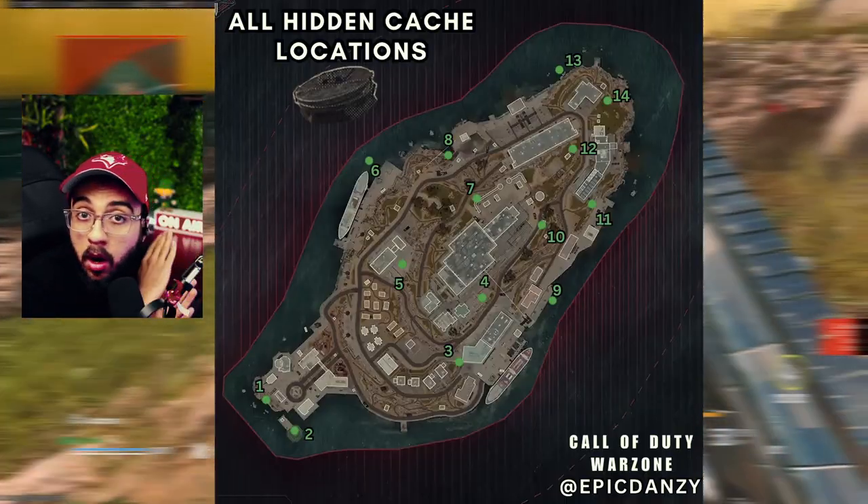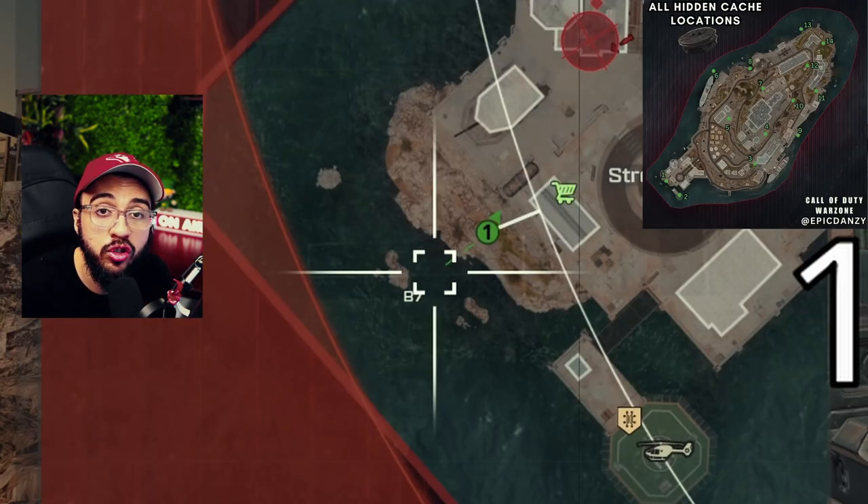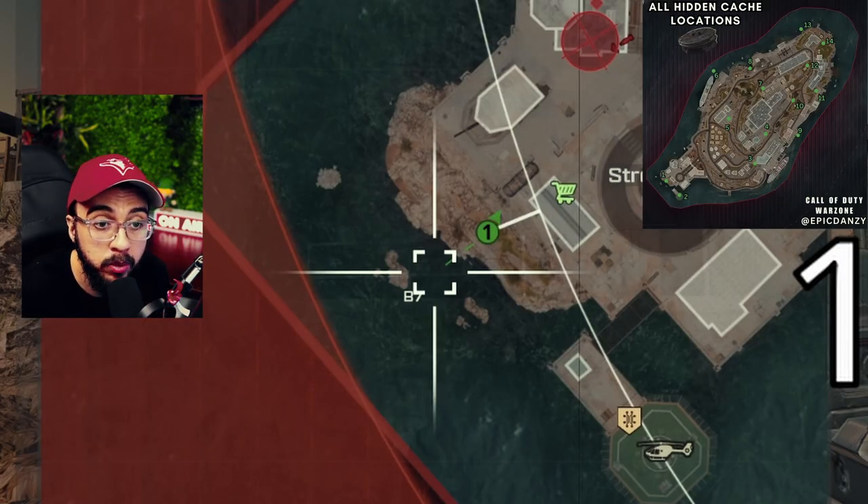Going from number one all the way to 14 so we're not confusing each other. For the first one, it's in Stronghold — you want to go behind the building where the buy station would be.